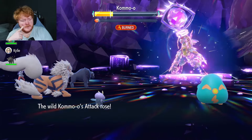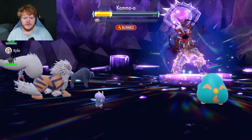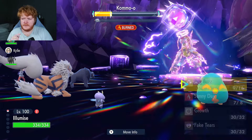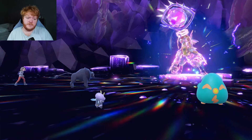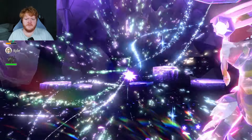Clangorous Soul again — just end the raid, I'm over it. Raising all your stats while we can't do anything — you're a scamp, Kommo-o. We get Terestallized — how can it get us wrestled? Focus Blast does some damage but no Special Defense drop. He was just gonna kick us out anyway. That's how it ends.